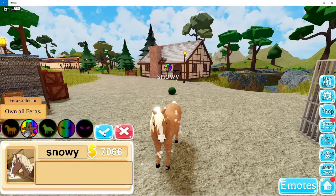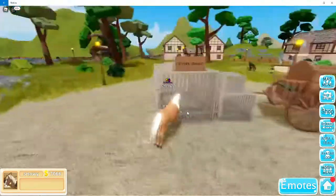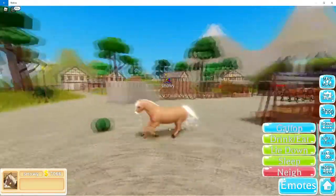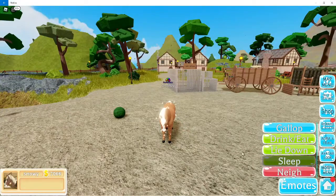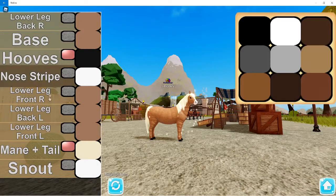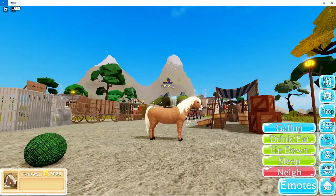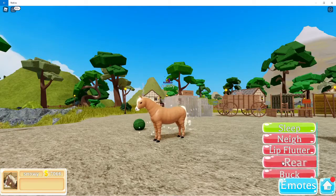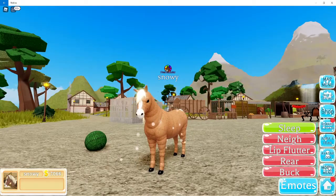Now the adult pony has longer hair and is a bit bigger. Pretty much everything else is the same — gallop, sleep, and all the other animations. There are a bunch of different color options. Nay, back, rear, lip flutter — it's all there.